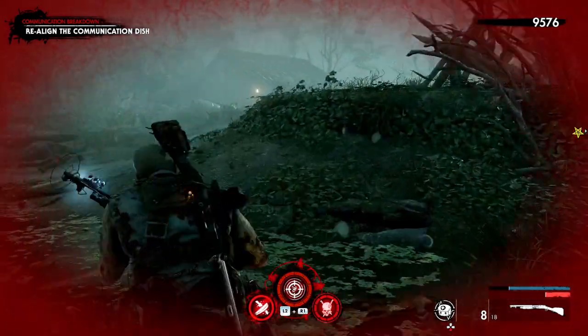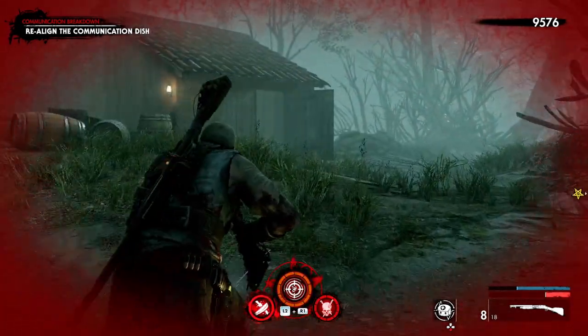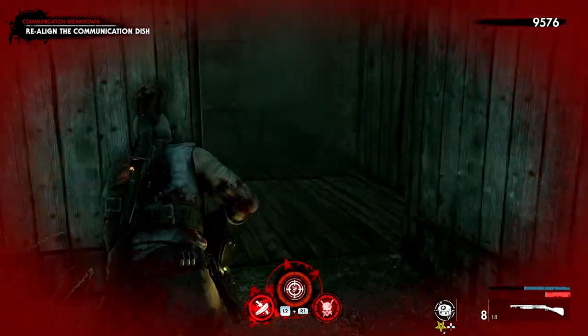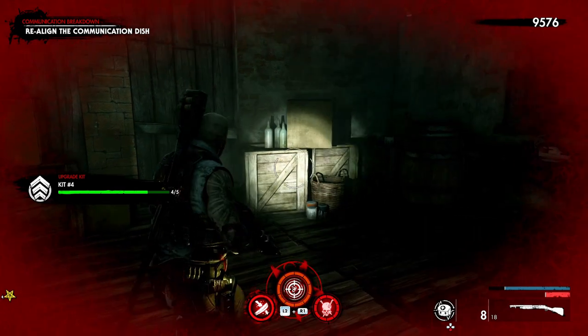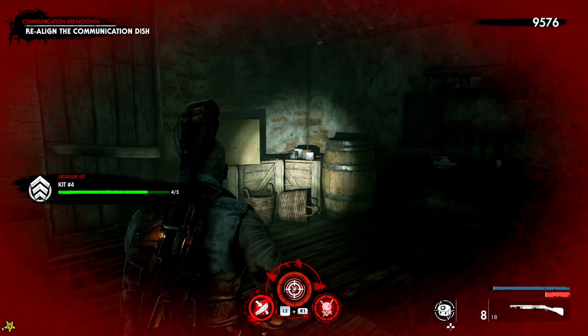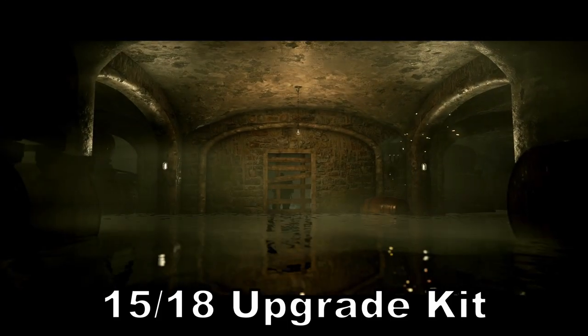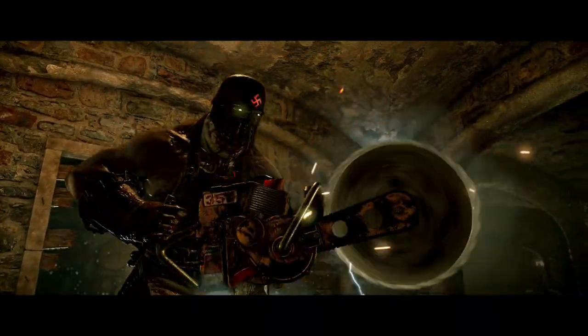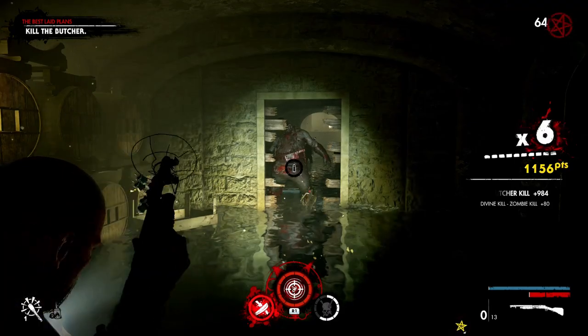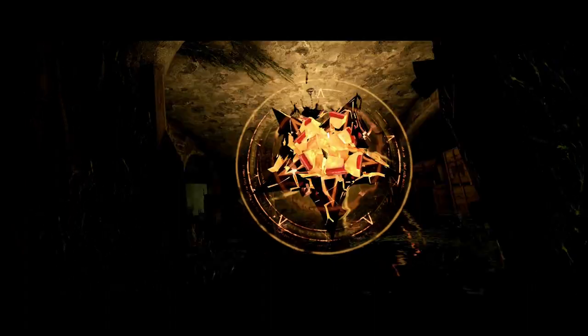This is the start of Chapter 4. You'll get introduced to the chainsaw zombie. After you defeat him you'll be able to continue on with the main story, and then right around the corner from that is your upgrade kit.